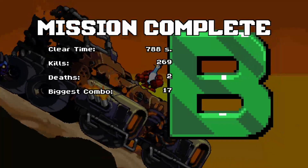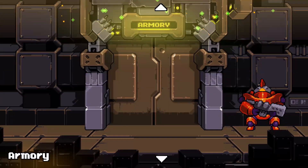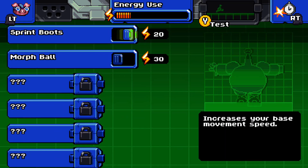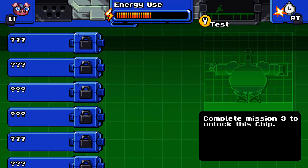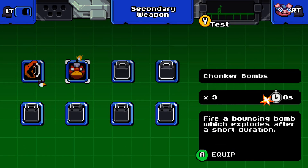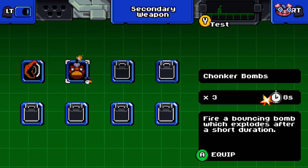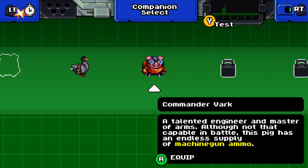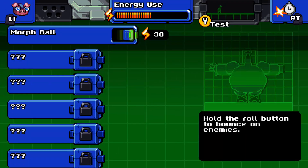Mission complete! Achievement unlocked: Road Warrior. I got a B rank — I died a couple of times but killed well over 200 guys. Let's check out the upgrades. I did not get my companion in that last level — I don't think I found them. Hold the roll button to bounce on enemies — let's do that. This is for beating mission three to unlock upgrades for missions four, five, and six. There are bombs: the honk with all your might doesn't actually do anything, but trade it for a bouncing bomb which explodes after a short duration — we're going to use that.